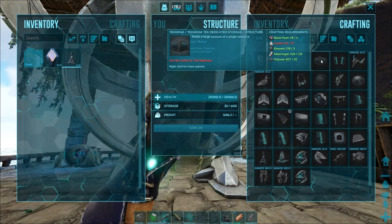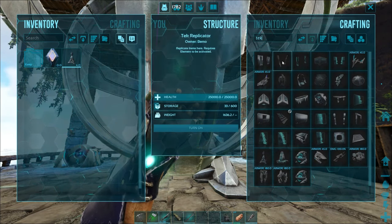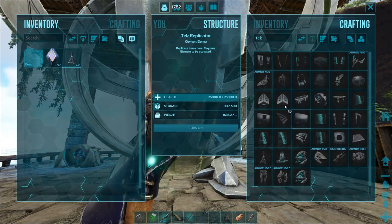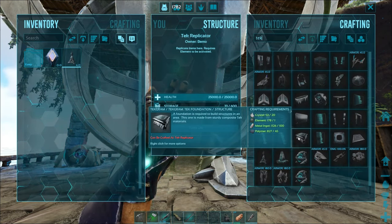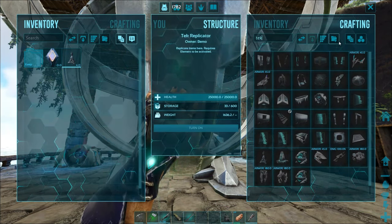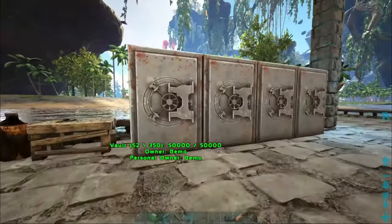I do need to get some more black pearls though, we're running kind of low. Some of the other things we got - door frame, fence supports, fence foundations, some stairs, and the tech foundation unlocked as well. There's a double door frame too, so we're starting to get some of the stuff so we can actually build a full tech base. That'll be really nice for when we go to Extinction because there's so much element on that map.